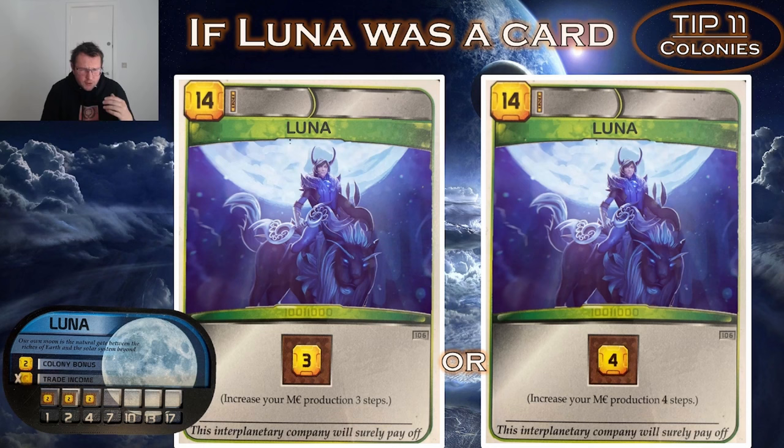Let me explain it this way: if Luna were a card, it effectively gives you around 4 mega credit production — 2 for the placement bonus and 2 for the colony bonus if people are trading there every generation. In practice it's a little lower because people aren't visiting Luna every generation early on, but as soon as people get 3 energy production to trade, Luna gets visited roughly 80% of the time. So valuing Luna at 3 to 4 mega credit production is pretty fair.